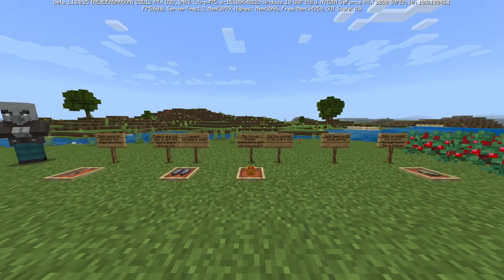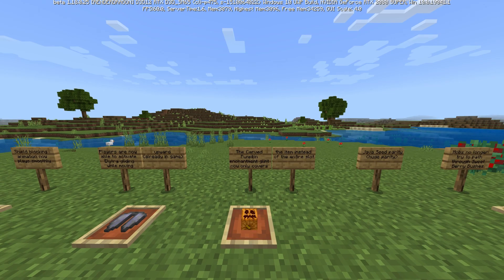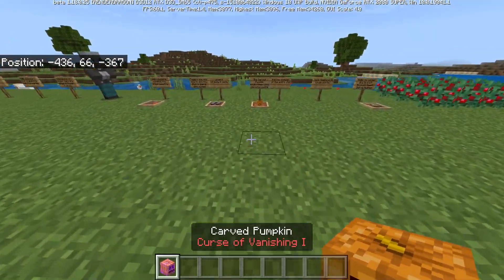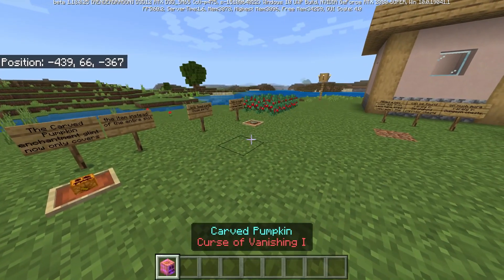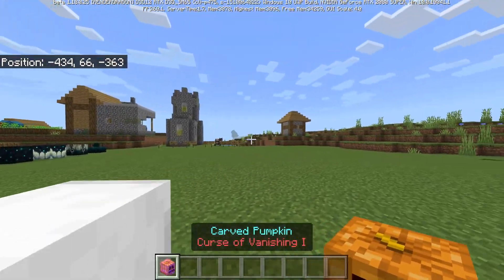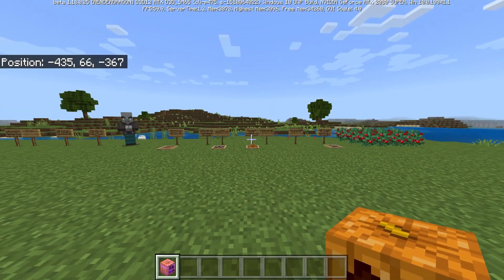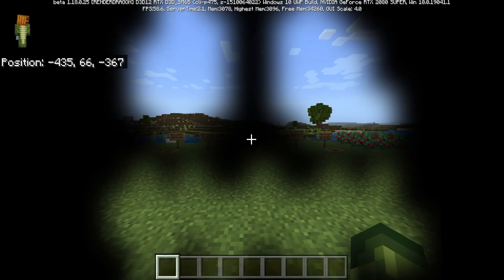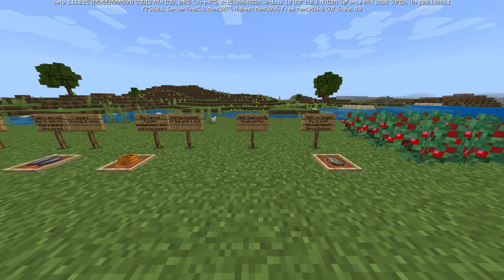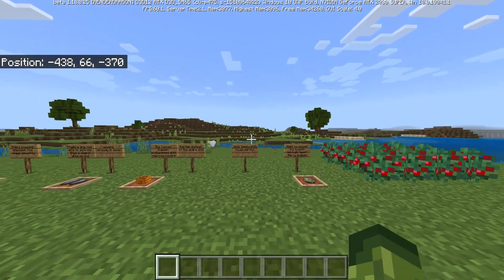The carved pumpkin enchantment glint now only covers the item instead of the entire slot. So on the ground it doesn't look enchanted, and in your hotbar the whole slot is no longer glinting. This could be fun to mess around with — especially if you bind it to a pumpkin with a curse of binding, that can be super annoying for your friends.